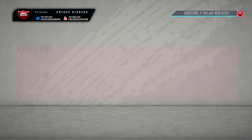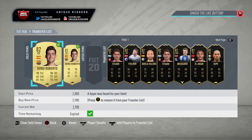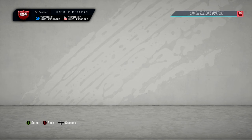Next one up - going to pick him up at 2,000 coins this time, a little bit more compared to the previous one. For this card, making about 700 to 800 coins off him, which may not seem like a lot, but it's only taken about a minute to pick up. Both of these cards have now gone and sold, making some nice coins off them.